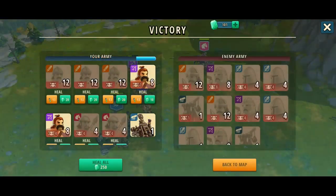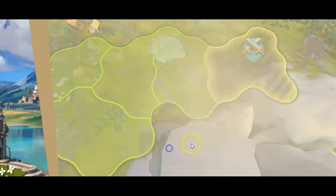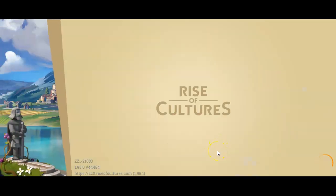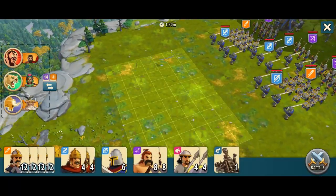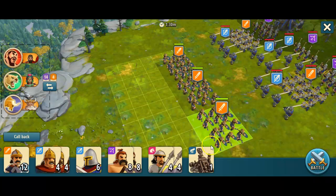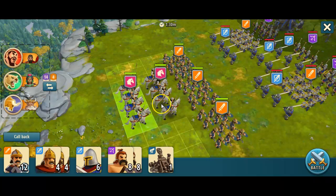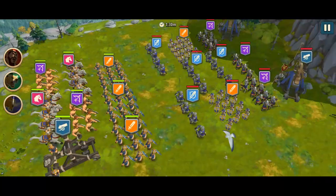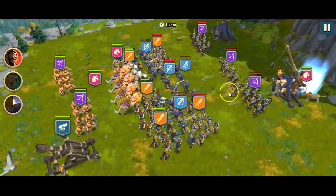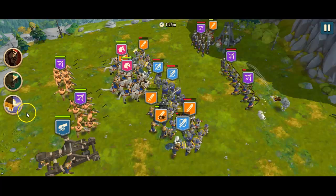And there we go. Let's move on to the final battle. Now let's go here for the fifth and final battle. The enemy catapults are far behind, so they won't do much damage to our light infantry, which is great for us and bad for them — because we'll have a lot fewer losses this way, and we love it.